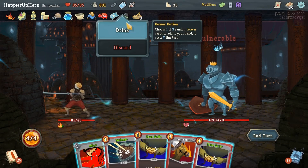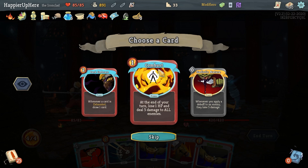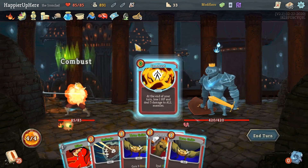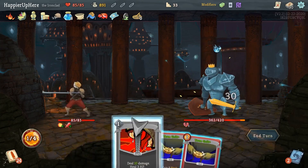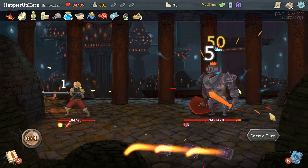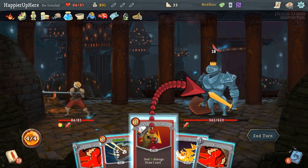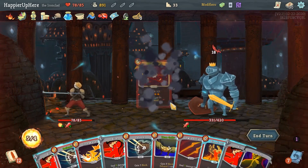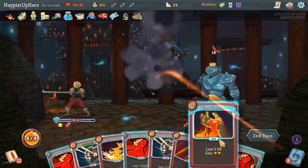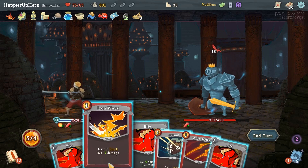Not getting attacked — I'll drink the Power Potion. Sadly the options are Sadistic Nature and Combust — not what I had in mind, but Combust might be the best. I'm worried about this fight. Bite here. Not sure of my strategy — I can't deal damage quickly. I do have Offering though, which will help. Get rid of the Doubt early — very nice. Bloodletting, Defend, Iron Wave.